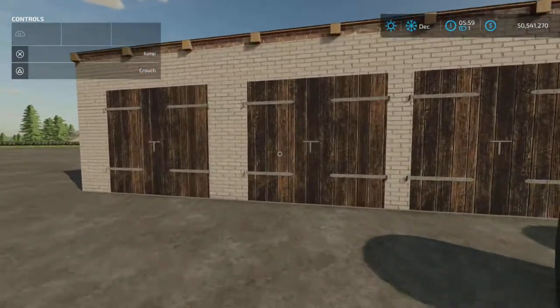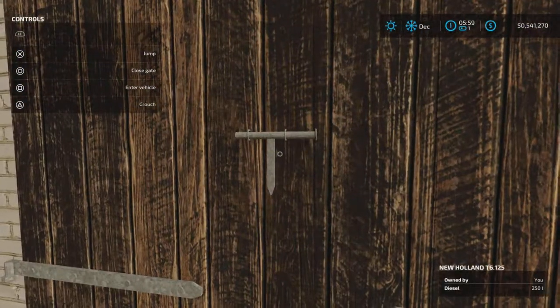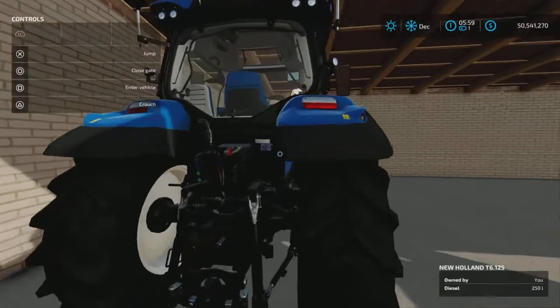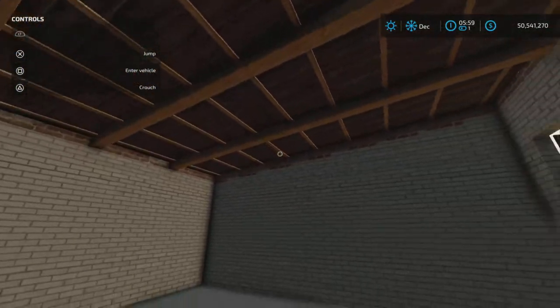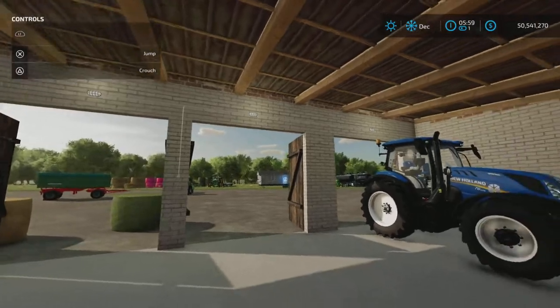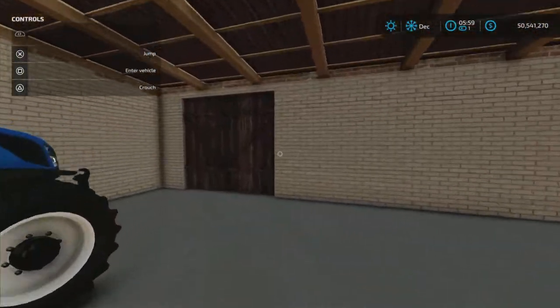First, the shed. It's quite small, but the gates all open. There's a light switch inside — turn the lights on, and there they are. It's a drive-through on one side.